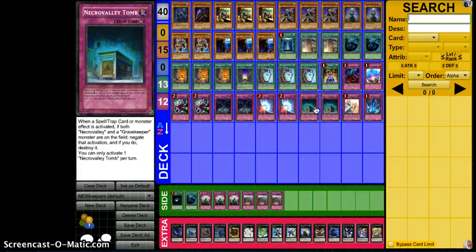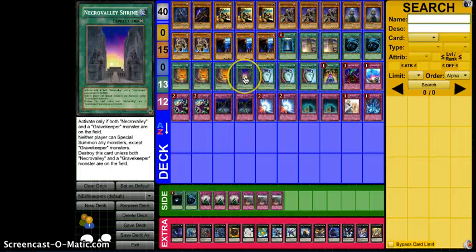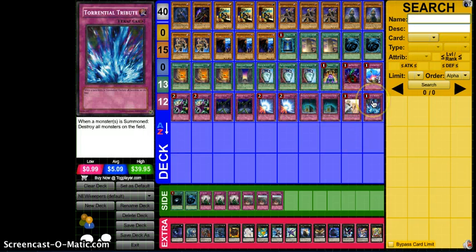On to the last new support card — two Necro Valley Tombs. This is basically our Infernity Barrier for the deck. I didn't want to run three — way too cloggy. You need to have Necro Valley and a Gravekeeper on the field, which is why I said Necro Valley is very important and getting your monsters is very important. Tomb is important because you're able to negate pretty much anything, and that's just broken. We don't have Solemn Judgment anymore, so this is the closest thing. So I'm running two copies. The new support added is two Necro Valley Tomb, two Disciple, one Ambusher, and one Shrine.